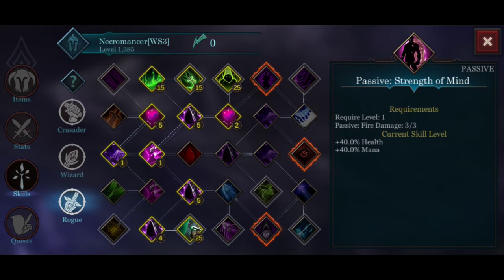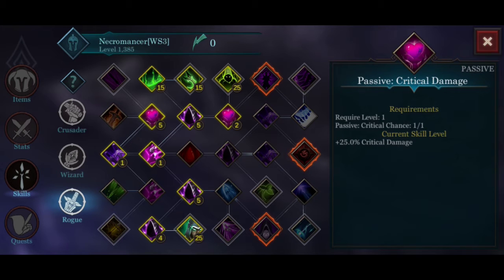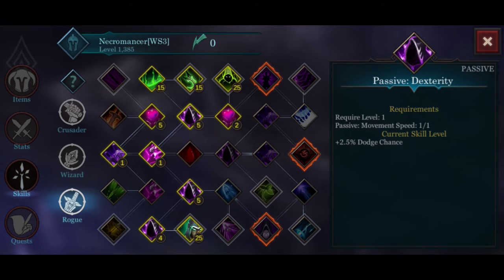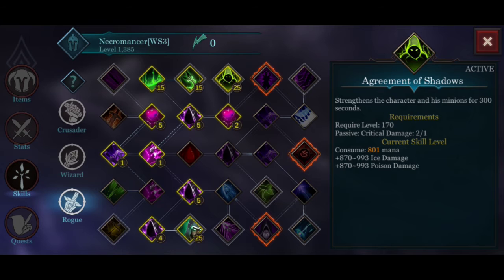Moving on to Rogue skill tree: we have the critical chance and critical damage passive at five points each, movement speed and Dexterity at five points, another Dexterity at four points leading to the third buff Trick at 25 points. Then five points of Dexterity leading to a poison damage buff at 15 points, critical damage buff at two points, and the last buff Agreement of Shadows at 25 points.